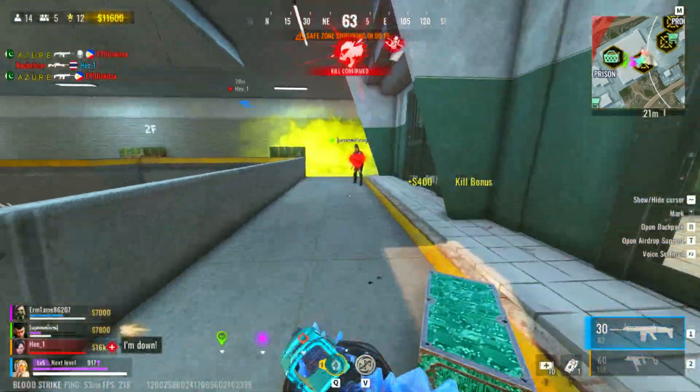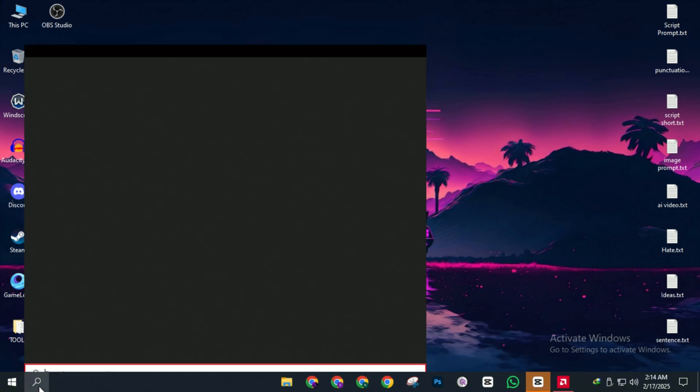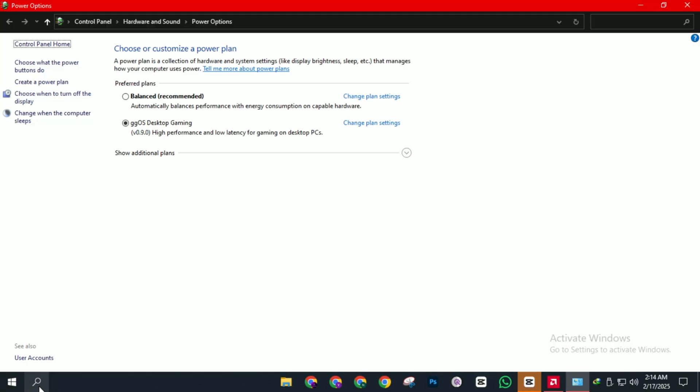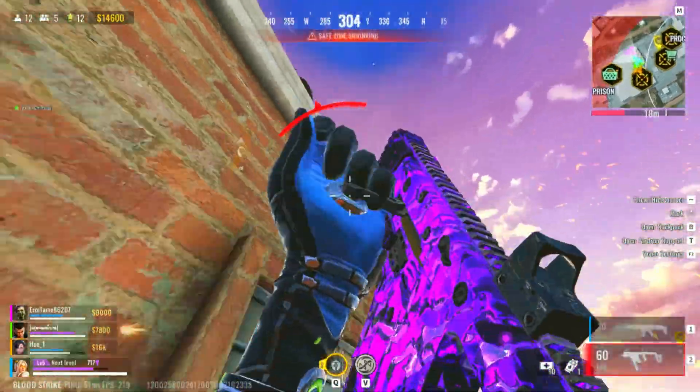Tip number six: use the high performance power plan. Go to search and search for 'choose a power plan'. Click Show Additional Plans and select High Performance. This setting pushes your CPU and GPU to run at full power, giving you a smoother and more responsive gameplay experience.